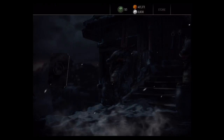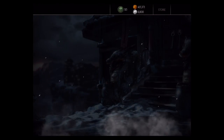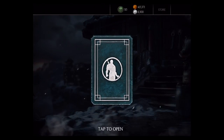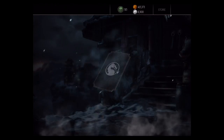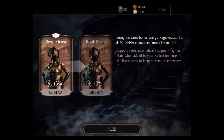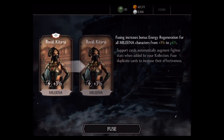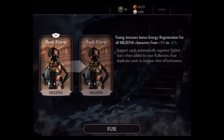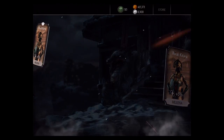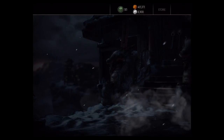Let's open up this third one. And just like that, we went right down to bronze. I don't even want to think about it — nobody likes anything that has to do with bronze. Let's open it up again — this time we get rival Katana. Actually it's Mileena. I read the Katana thing on top and thought it was for Katana, but it's for Mileena. Adding for energy regeneration for all Mileena characters, from three percent to six. Let's go ahead and fuse that. Three of the first four have been good.